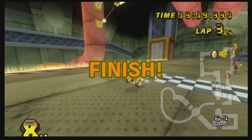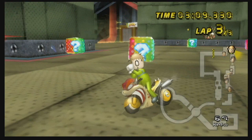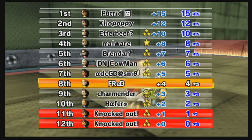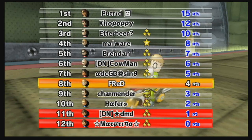Okay, eighth. You know what? That's fine. It's not the best spot in the world, but I survived, and that's what counts. Putrid, Kilo, and Essabir get top three. I'm definitely not getting a bonus the next race, but if I get a good spot, I'm pretty much getting another one the following race. DMD and Matt are eliminated. Down to the final ten.